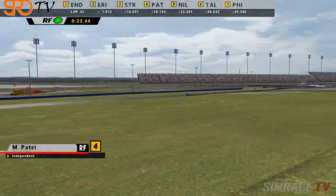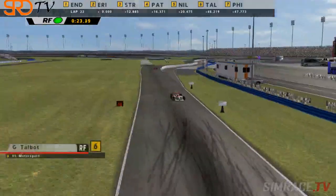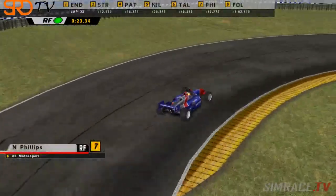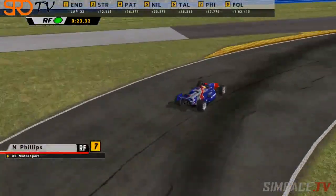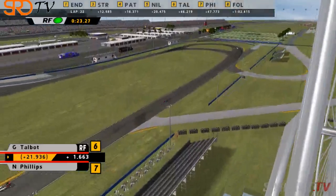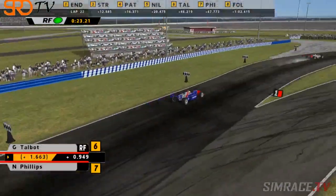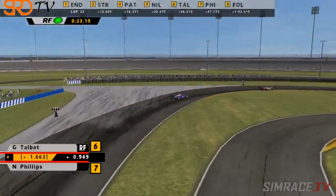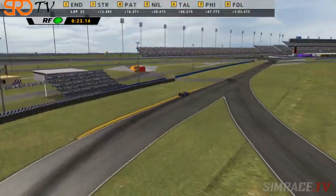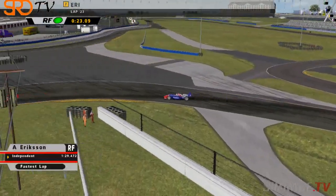Take me out of the middle of the field — we may be going through another battle as Talbot will come under a bit of pressure from P7 man Phillips, who is just under a second away in 05 Motorsports. Could be a bit of warfare going on here between two teammates — it'll be interesting to see how that one plays out. George has lost a bit of time and Phillips is just beginning to close in on his 05 teammate. It'll be interesting to see whether or not team orders will come into play here.